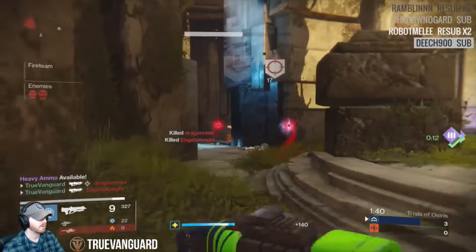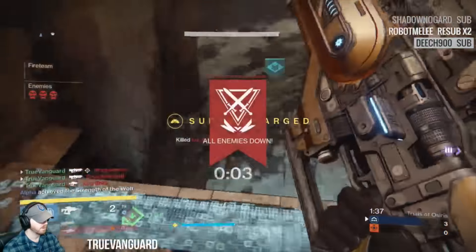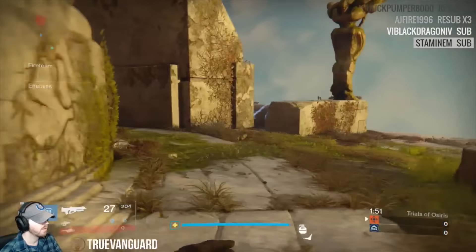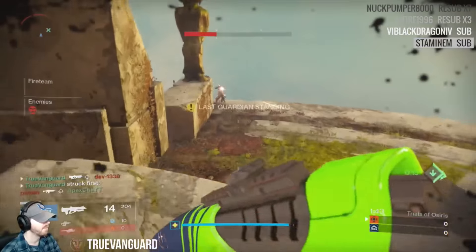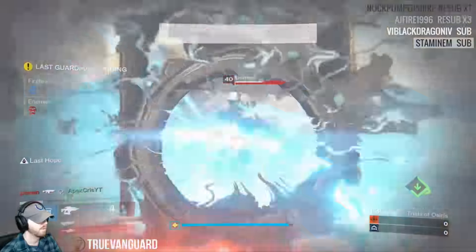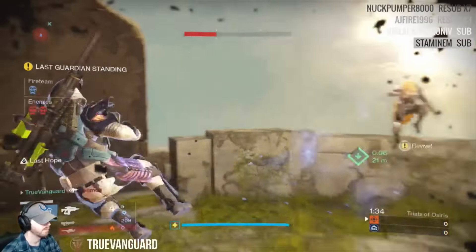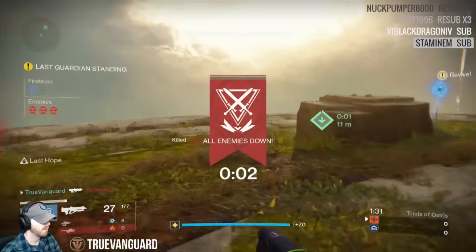What is going on guardians, and welcome back to another Destiny gameplay video. In this video I want to talk specifically about fusion rifles and sidearms in Trials of Osiris, or even outside of Trials of Osiris. This weekend there were an abundant amount of the typical stuff — Clever Dragons, Matadors, Stormcallers, Striker Titans. When you're going up against those typical things, are fusion rifles and sidearms effective?